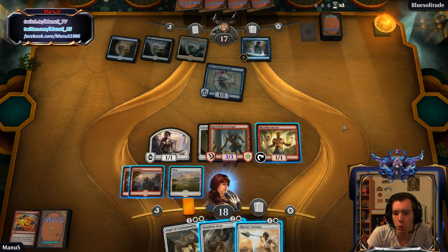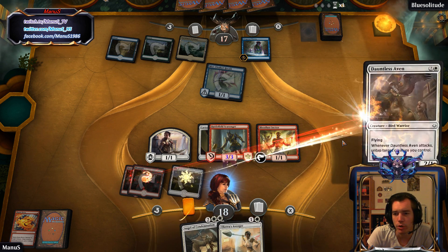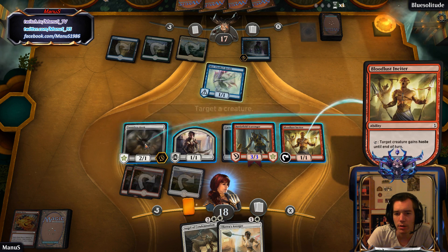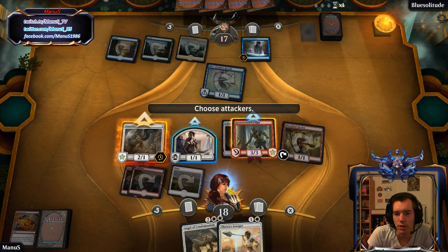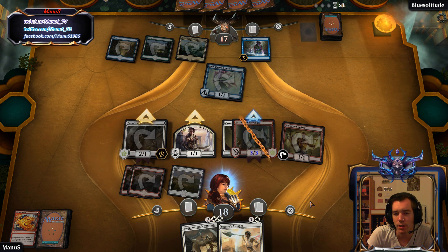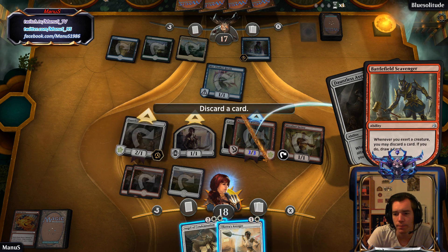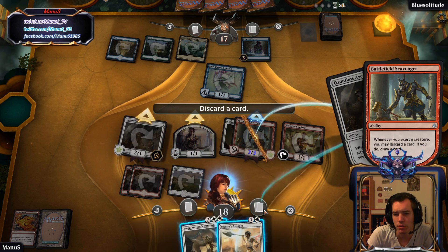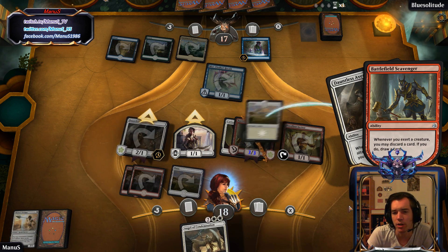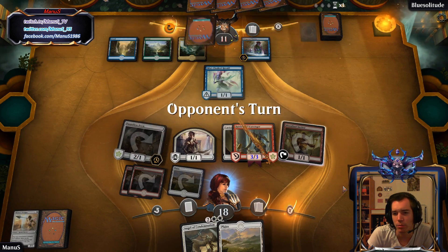I'll just go for the birdie bird and then sort of do this. Exert, attack, attack, attack. And then just use that on this guy. I don't really want to throw away the angel — too powerful. Let's just get rid of the random guy. Or girl actually. Girl. Well, don't mind me.